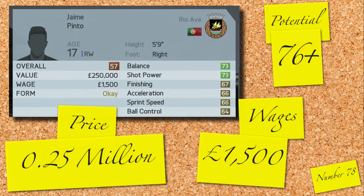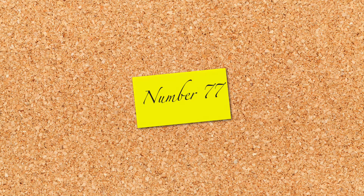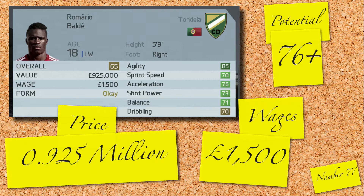Another winger in this episode — it's Romario Balder. Just under a million for a 65 rated, fairly solid winger. He has a potential of 76 and will only cost you 1,500 a week in wages. He looks like a solid option.